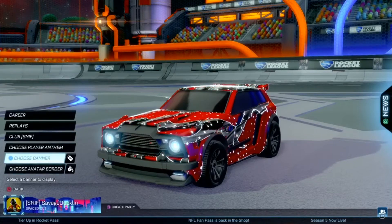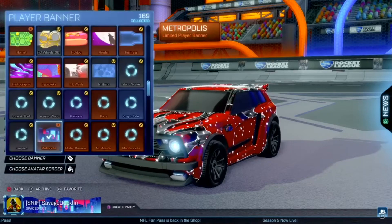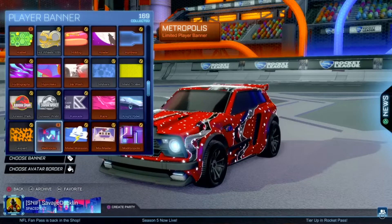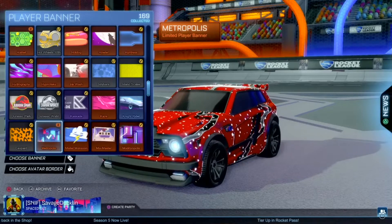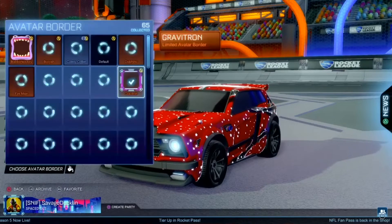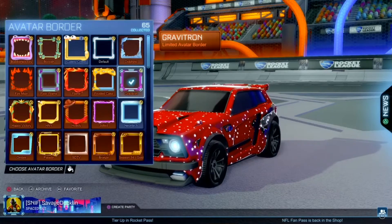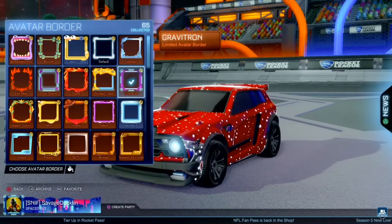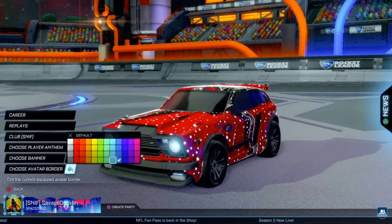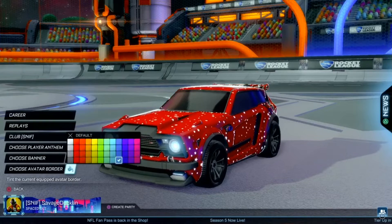Now I have this sort of Neo City Metropolis thing for the banner. It's really nice, like a Neo Tokyo kind of coloring — it's got that nice pink and dark blue color with the Gravitron Limited Avatar Border. I'm not exactly sure where I got that from, but I'll have to find it out. And that is painted a darker blue.